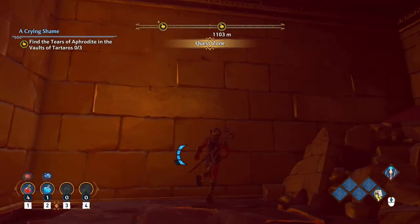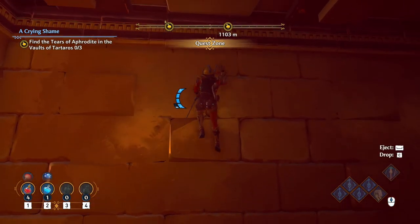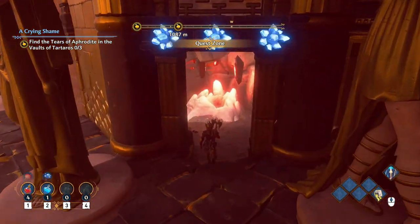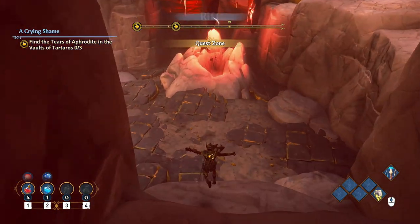It's a little herky-jerky at times. Climb up here, then do a jump back and jump in. Now all three crystals are lit, we can get through the door and actually jump into the Tartarus Vault.